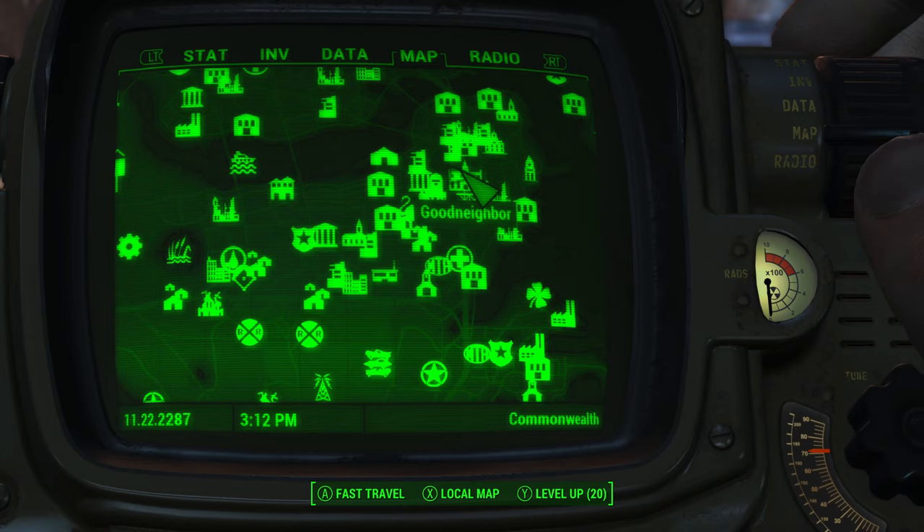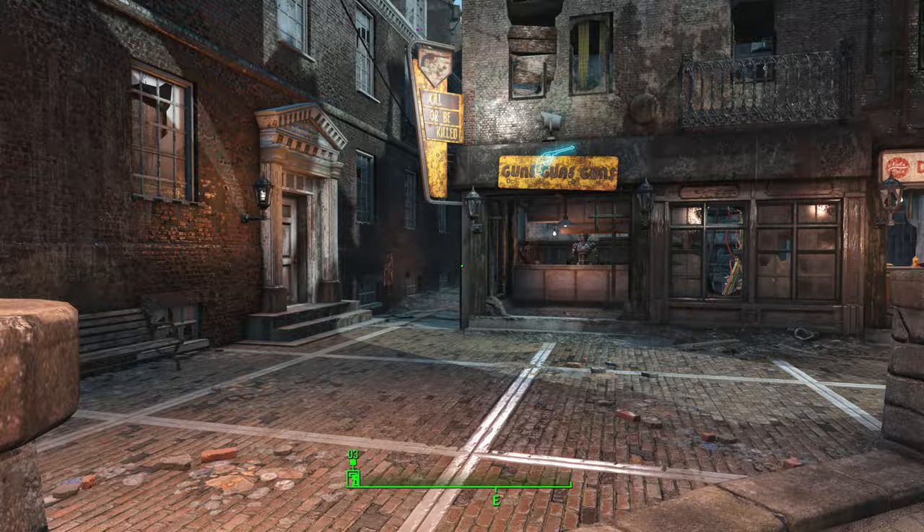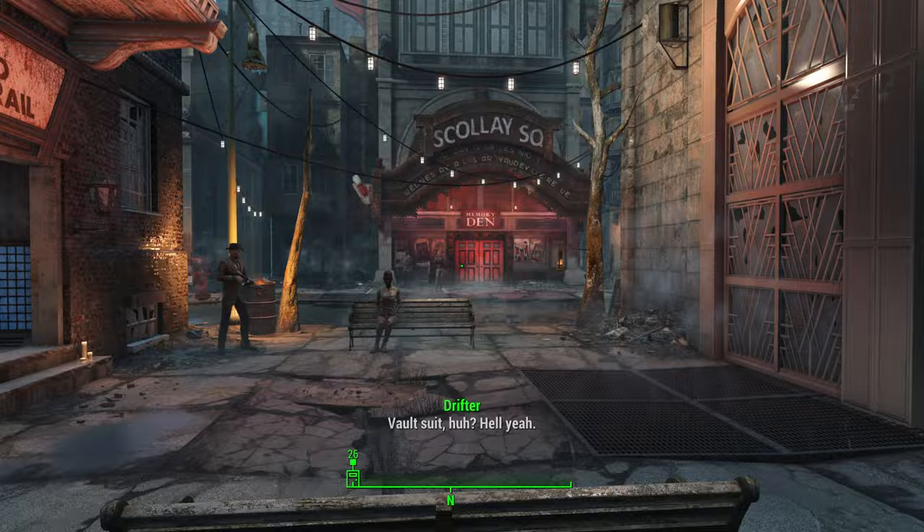Once you make it, what you want to do is go into the Memory Den. So as soon as you enter Good Neighbor, just go ahead and go inside the Memory Den.